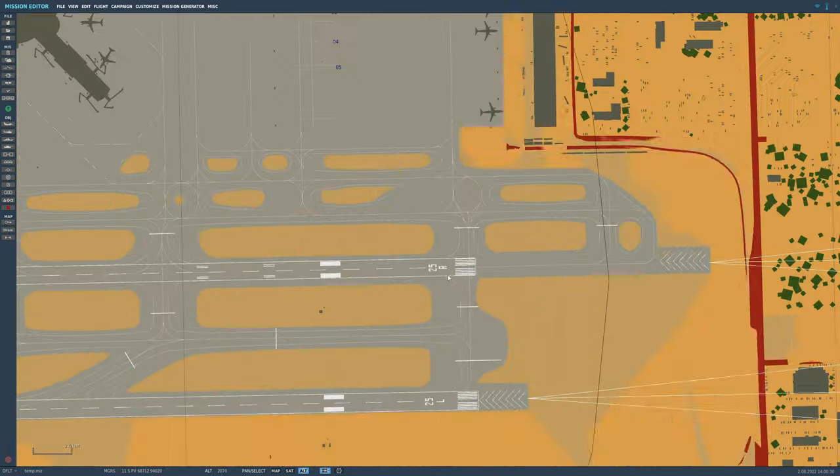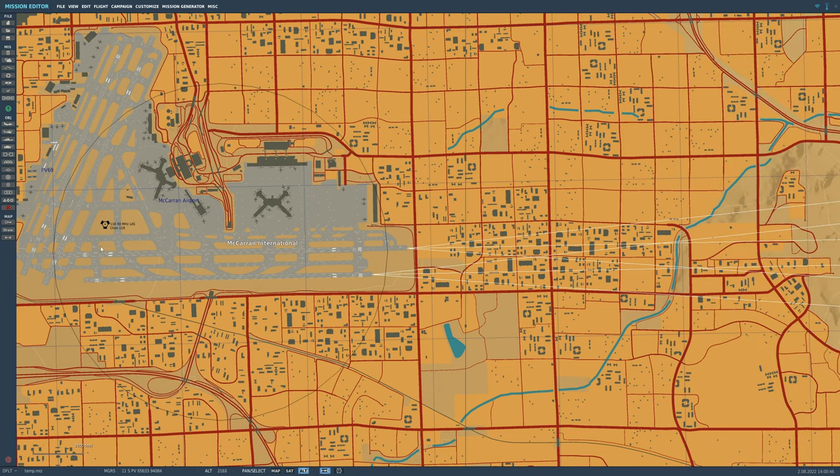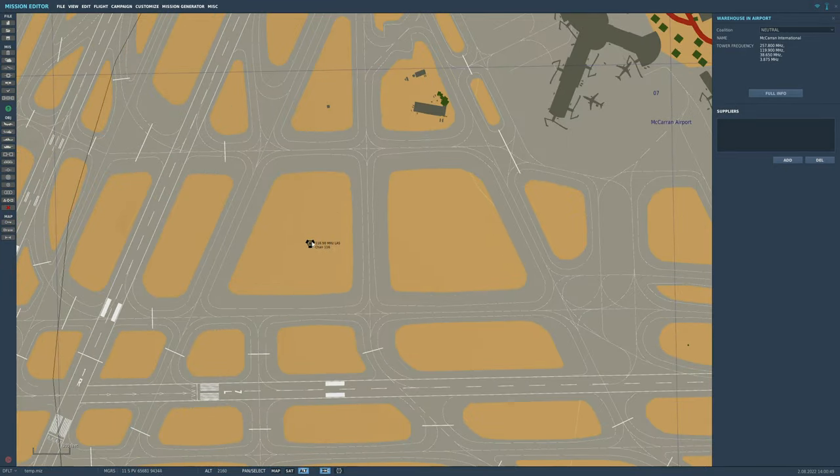We want to land at McCarran International, Runway 25R. First we want the TACAN code. McCarran is equipped with a VORTAC — a TACAN station with VOR as well. The TACAN is channel 116. Because it does not say Yankee, it means it's X-ray, so TACAN is 116 X-ray. Add that to the kneeboard. Next, VOR is 116.90 MHz, Morse identifier Lima Alpha Sierra. Write it in the kneeboard.